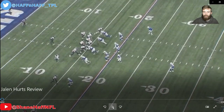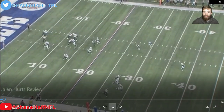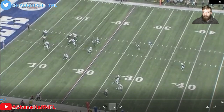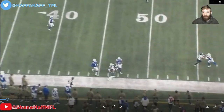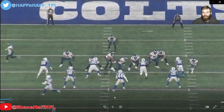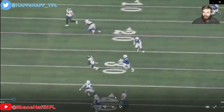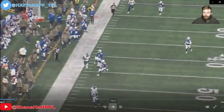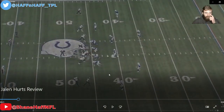We see the motion, the man follows. Play action pass, turning the back to the defense, set the feet. It's a clean pocket. AJ Brown breaks across into a wide open throwing window. Hurts puts it on the money for yards after catch — yards after catch, your best friend in this offense. He turns the back, finds AJ Brown, layers the ball right over the linebacker. That's a nice catch by AJ Brown and a beautiful throw by Jalen Hurts.